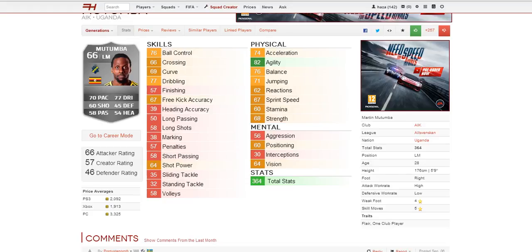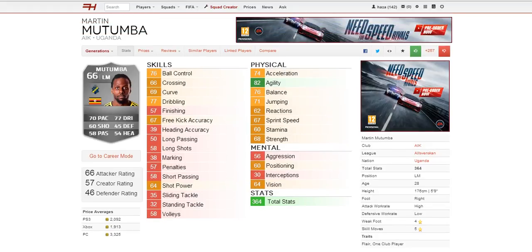His traits are flair and one club player — two very good traits. Basically this guy is a very cheap 5-star skiller, and if you can get him, that is fantastic. The only problem, as I've seen with a lot of abstract players, is how you fit him into a team. I don't really know much about the Allsvenskan league, but maybe you guys do — fill me in if so. If you can make a team with this guy, be sure to link it and I'll check it out and reply to you. Thank you and goodbye.